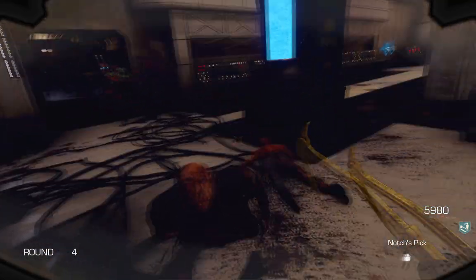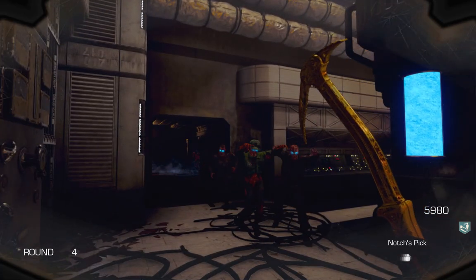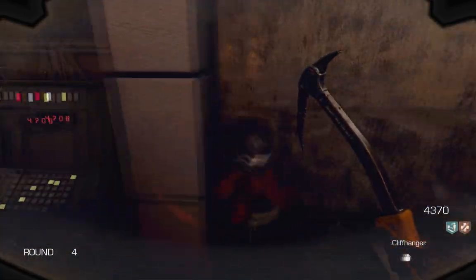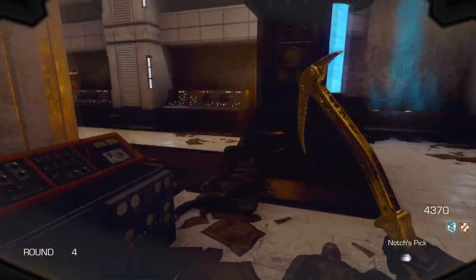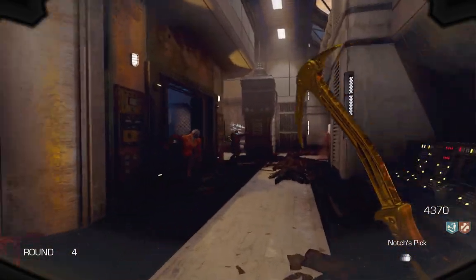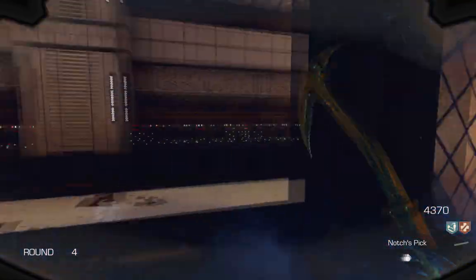In order to unlock Pack-a-Punch, head up to the console again, press F and then just wait a minute. Once you hear that the water has been lowered, head back to the console, press F again and the little doors in the middle are gonna open — and then you unlock Pack-a-Punch.